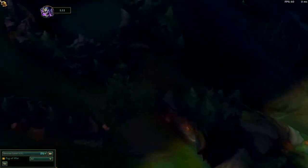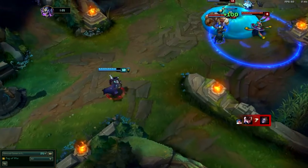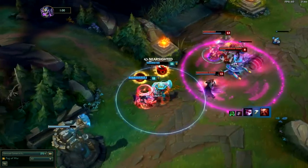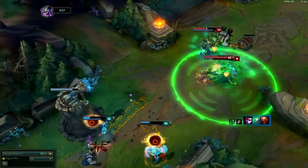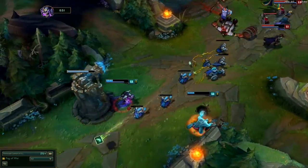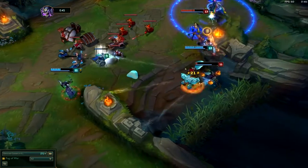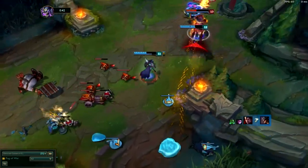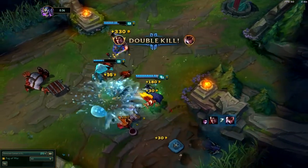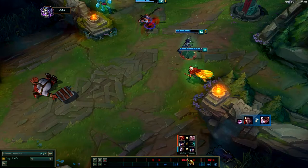Lastly, let me tell you what to do in teamfights. The most important thing is to understand that you are not a tank — you can't start teamfights because everyone will instantly focus you. Always try to stay behind your teammates. You don't have to focus a specific enemy; if Leona is attacking you, poke her, but don't engage on an enemy carry most times — you will die. Only if you have a good opportunity to kill a carry should you go for it. Just be careful, you're squishy.